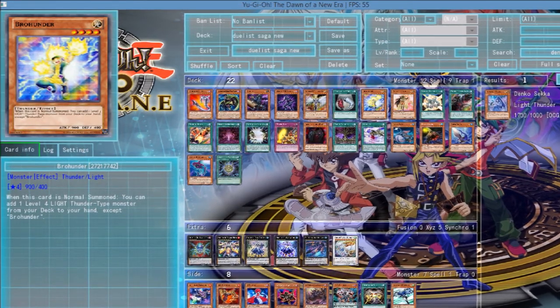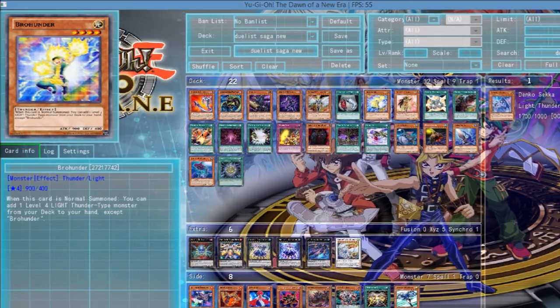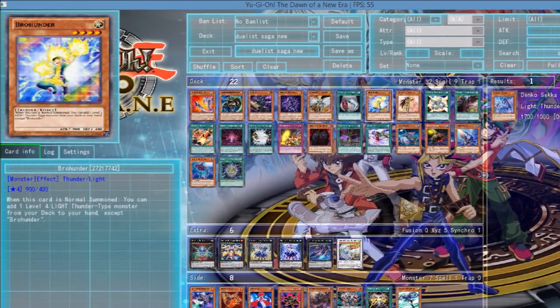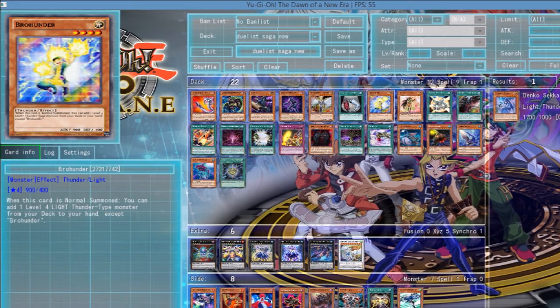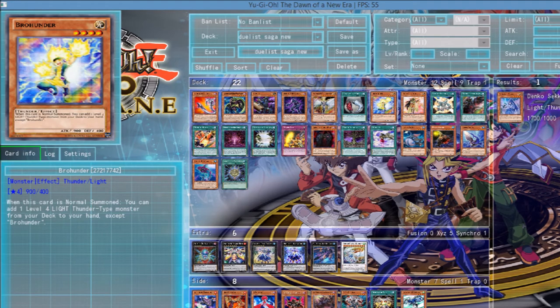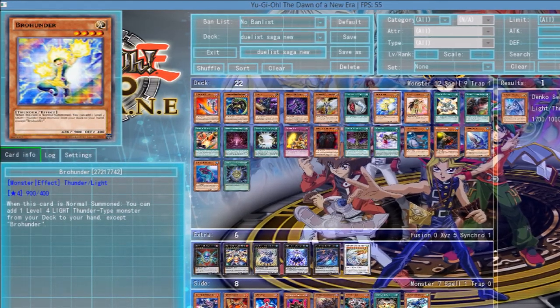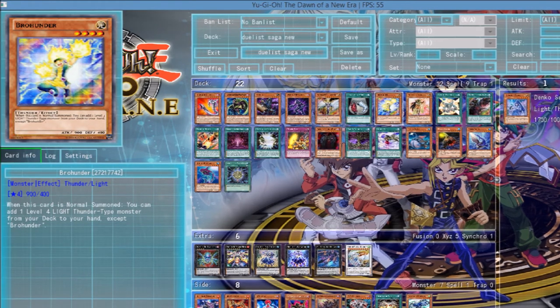Then normal summon out Brohunder — Brohunder searches Denko, and if you have a Seraphonite on the field, you just normal summon Denko after that, go into some overlays, and it'll just be really crazy. Because the fact that you can search a card like Denko now is actually really strong.